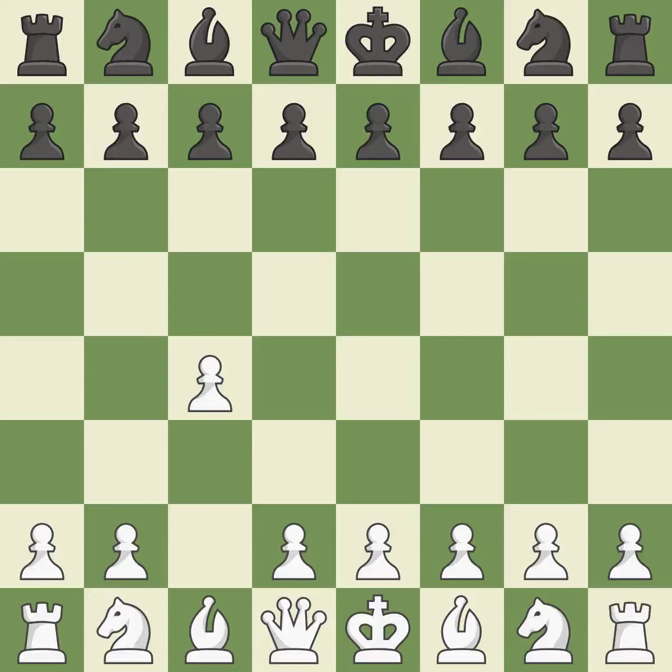In the English opening, white plays c4 to take control of the d5 square without sacrificing a central piece. This is a more patient opening. The pawn push on d5 is ready with e6, and the bishop on the dark squares can advance.